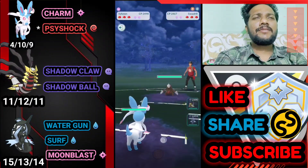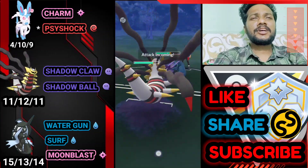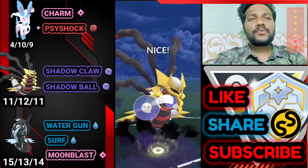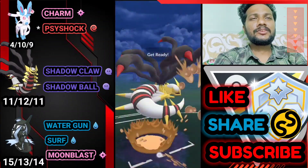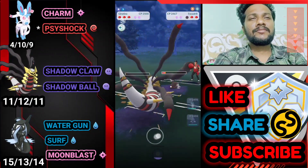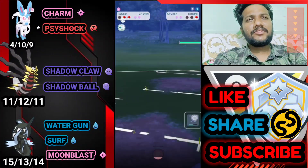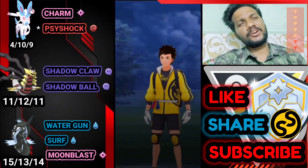Next battle: Sylveon versus Excadrill — he switches to Metagross. We got the advantage. He brings Metagross — bringing out Giratina, bye bye to Metagross. He brings Escavalier — going for Shadow Ball, and he doesn't use his shield, almost taking full health. Bringing out Tapu Fini to farm with Water Gun. He has Giratina at the back. Immediately switching to Sylveon to farm with Charm. Opponent surrenders — GG for us!